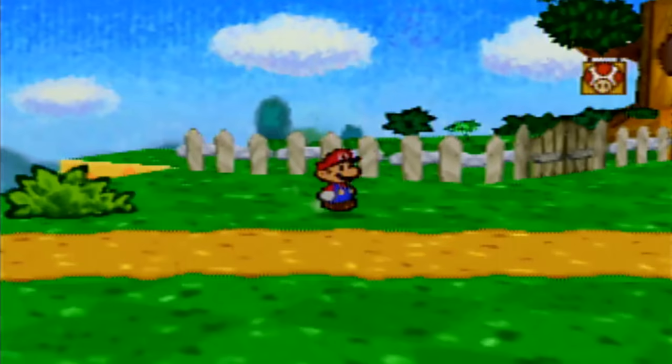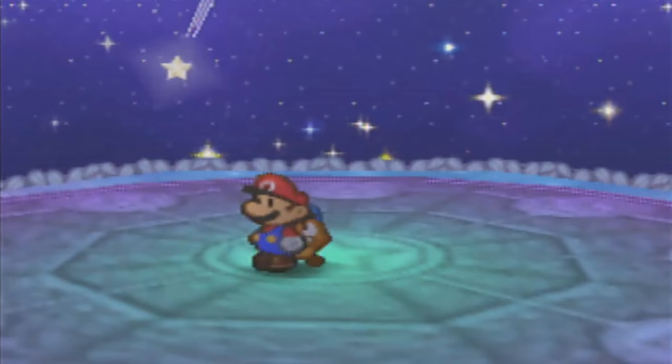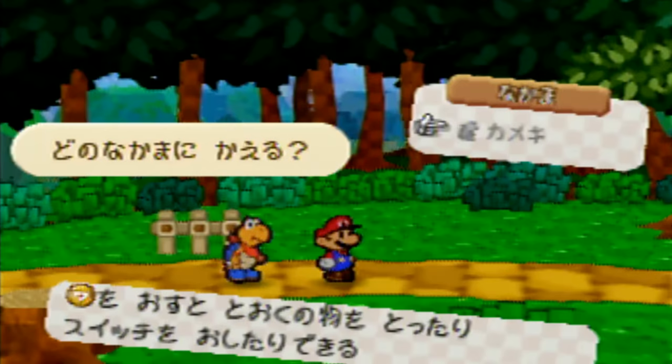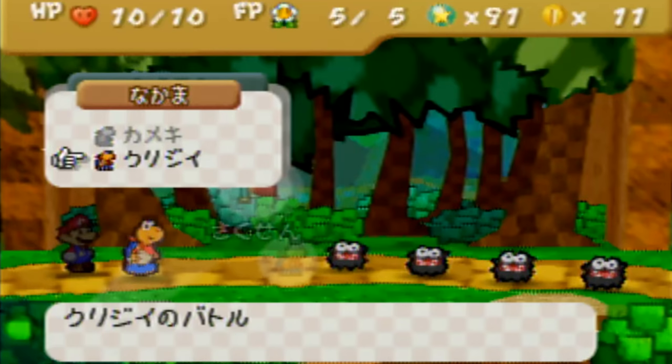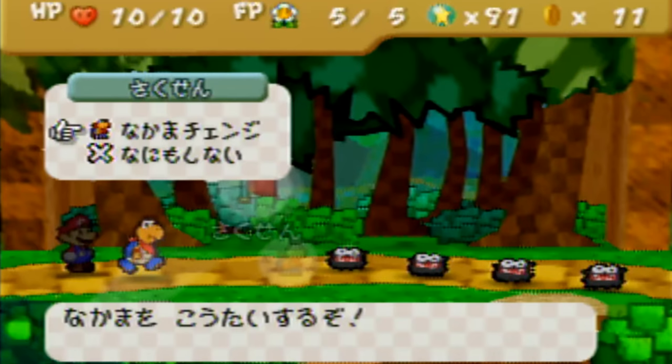As a result, Goombario never permanently joins us, but he temporarily appears alongside Mario during a sequence at Shooting Star Summit. Eventually we progress to Koopa Village where Kooper joins our party. Kooper is the only partner available at this point since we skipped Goombario. But interestingly, in battle, Goomba has an entry on the partner menu. This is a direct result of performing Goombario skip and does not happen otherwise.